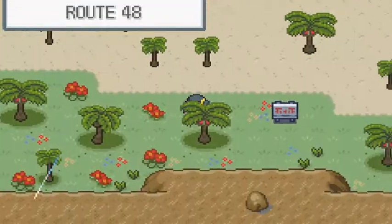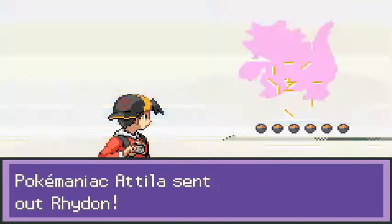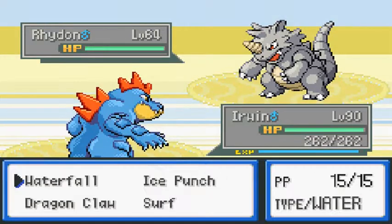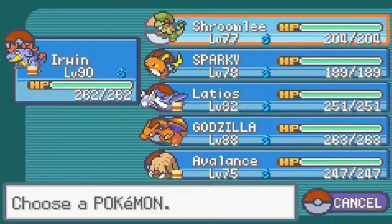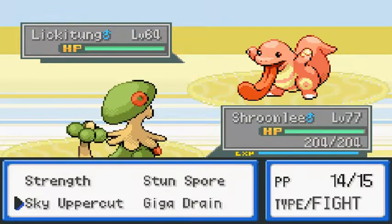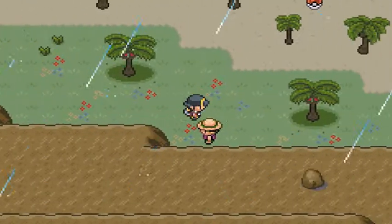Here we are in Route 48. An NPC says keep away from my Pokemon — these people are paranoid. Let's get into battle using the surf attack. Let's go with a sky uppercut and there we go.